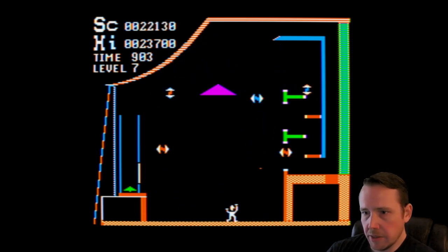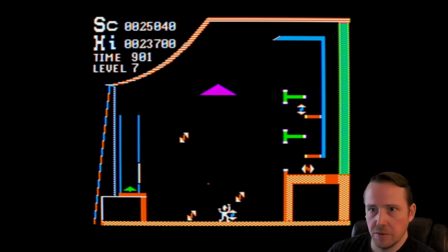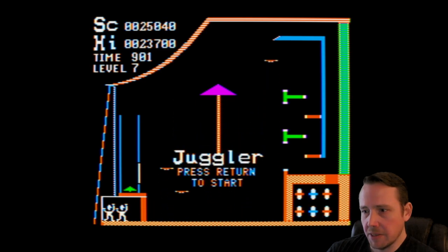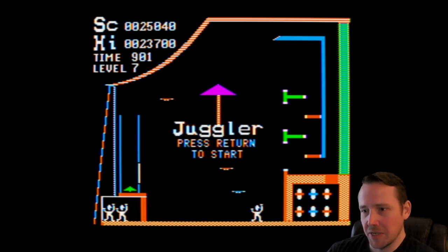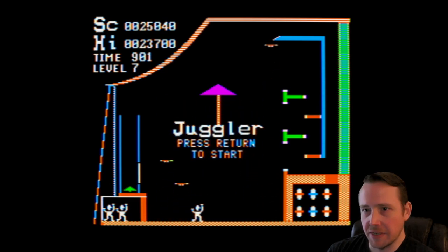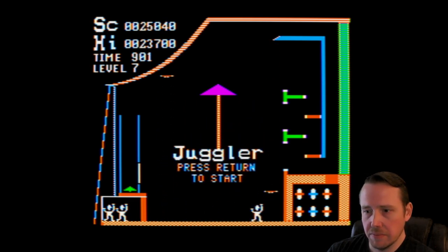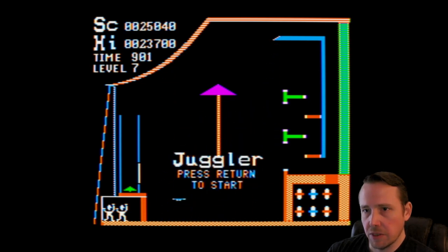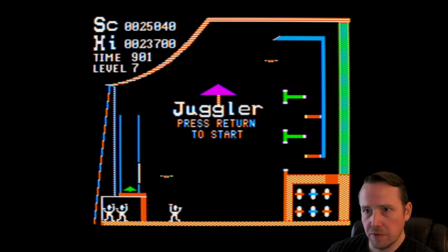You can also, in some cases, get the physics to get stuck in a loop sometimes. I don't know if I'll be able to show that here — when I was testing it out I got some of the balls stuck so they were just constantly bouncing without me having to juggle them. We got a new high score of 25,040! I don't know if it reflects until we start over again.